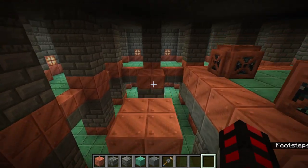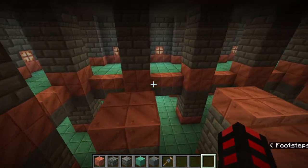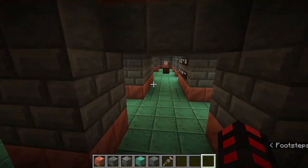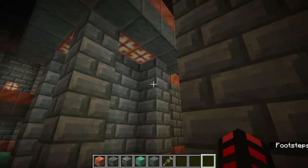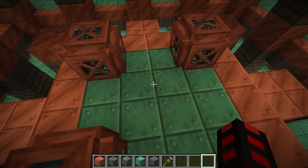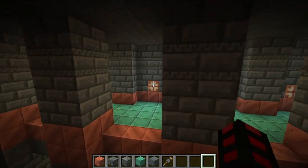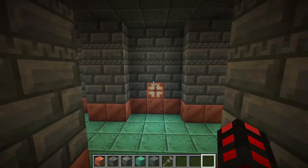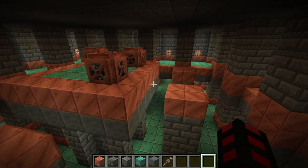Now we move on to what we want to use this room for. I strongly recommend storage, which means we're going to need both layers. Use the middle area so that way you can get yourself a nice bubble elevator — right here in the middle, a bubble elevator. Include crafting tables around, embed chests or barrels into the wall, and you'll have a fantastic storage system that will last you a very long time.